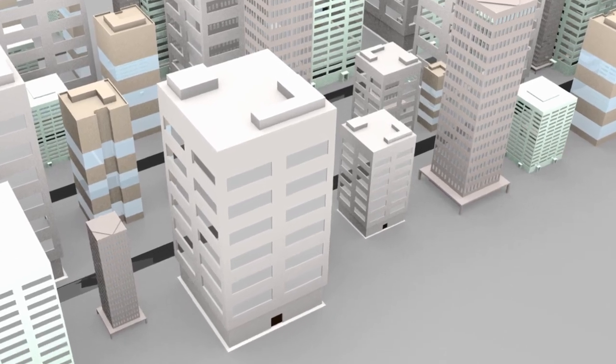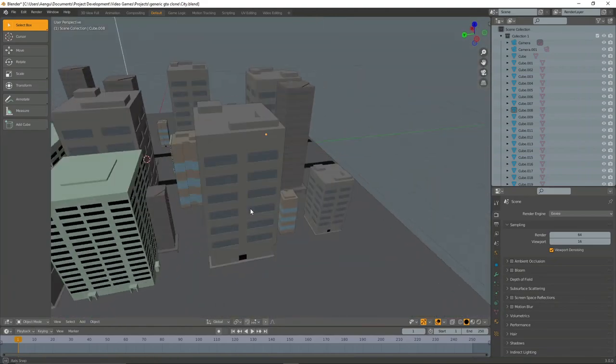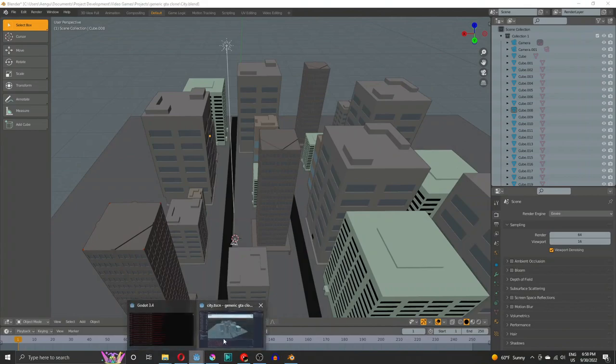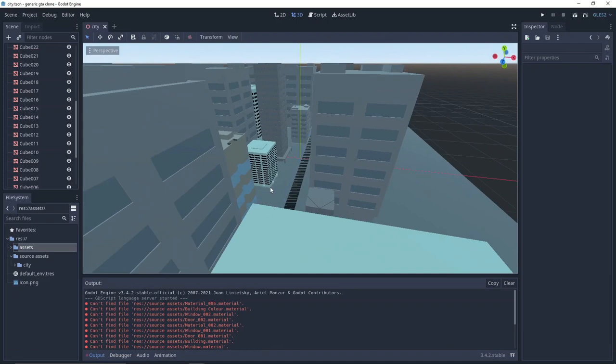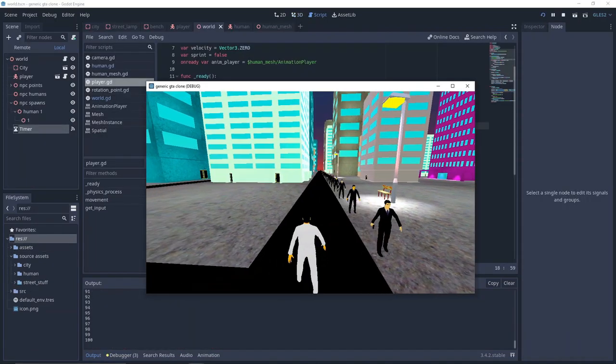First, I started off with the map. I downloaded the model and imported it into Blender. I thought I couldn't use Blender, but by some miracle, my GPU has just enough support to do some basic functionalities, but not very well. So in addition to all my other limitations, I had to make this game really, really performant, and with some interesting graphics choices.